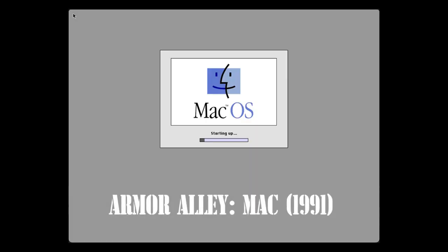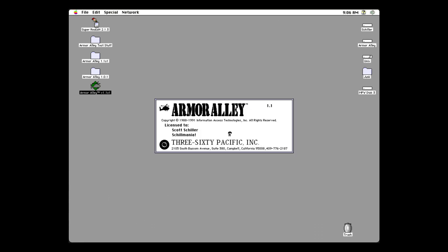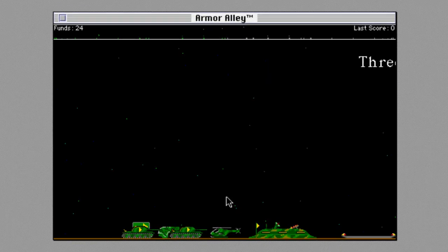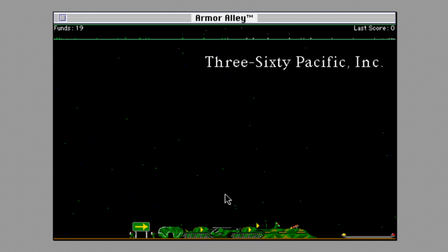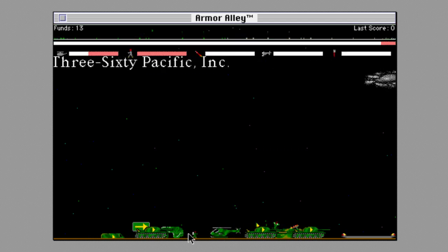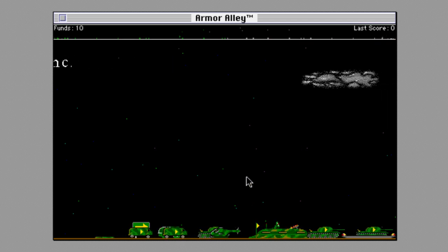Here's a classic Macintosh and the Armor Alley game from 1990. This is version 1.1, and one of the new features at the time was 8-bit color — up to 256 colors, which is a lot more than the PC version, which is just 4-bit 16 colors. I definitely pulled and reviewed these sprites. The graphics are much nicer in this version.